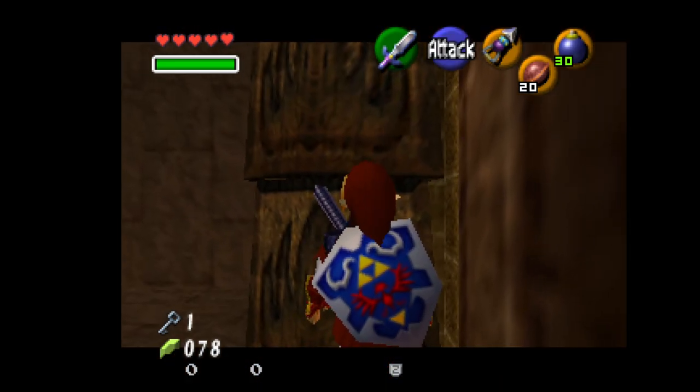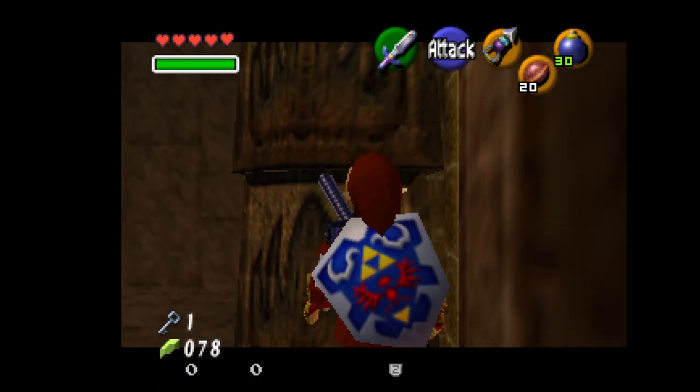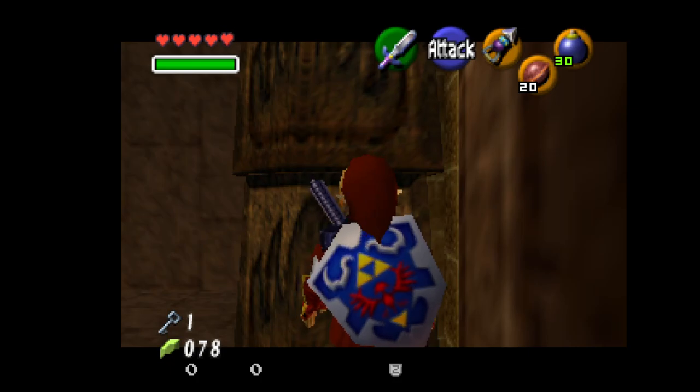You want to side hop to the wall and while still targeting press A for a side roll, and release target in the middle of the roll.